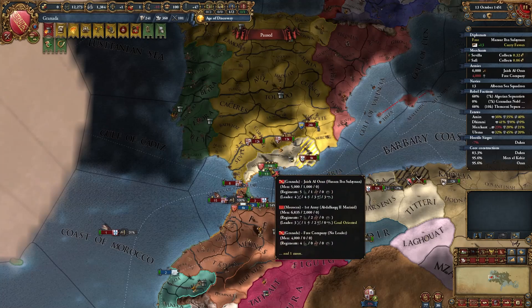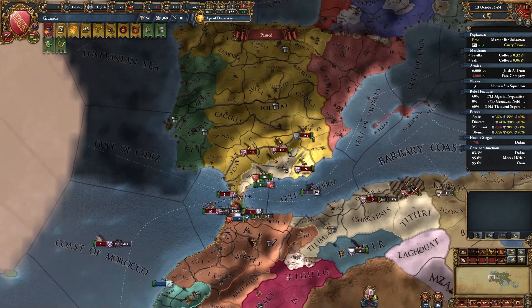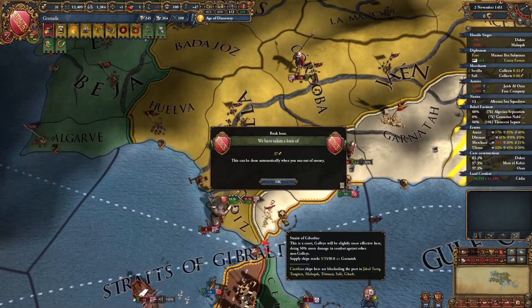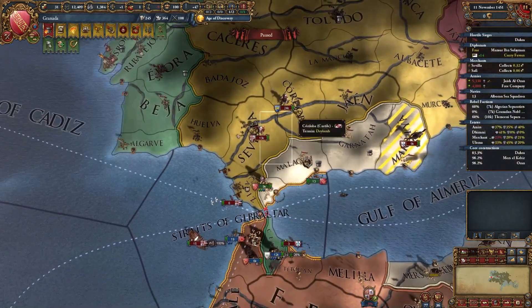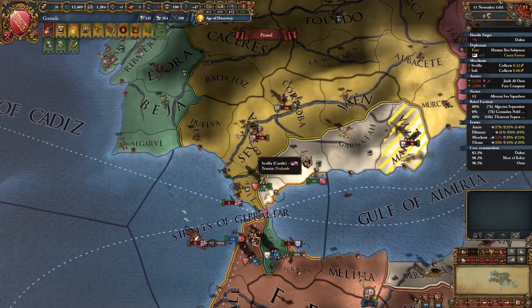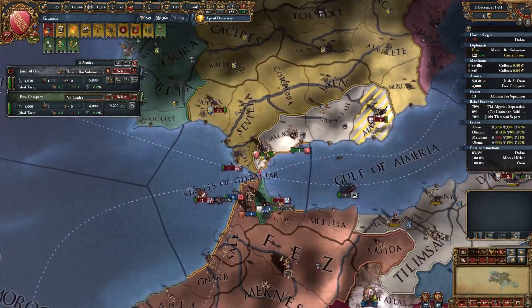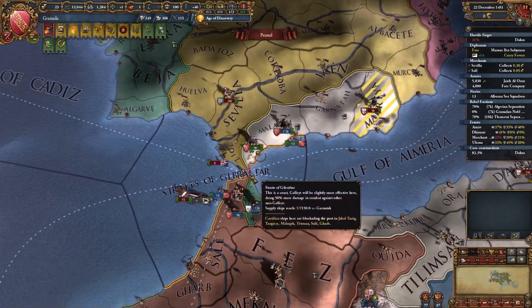The ideal situation would be if Castile only has Portugal as an ally and you could call in Tunis — then this war will be extremely easy. Remember that you're a stack wipe machine, especially if you have a very good general. Be careful if you see that a lot of enemies are nearby — try to get a defensive position or just run away. They're running away, but I'll stand here because I need to protect this fort.